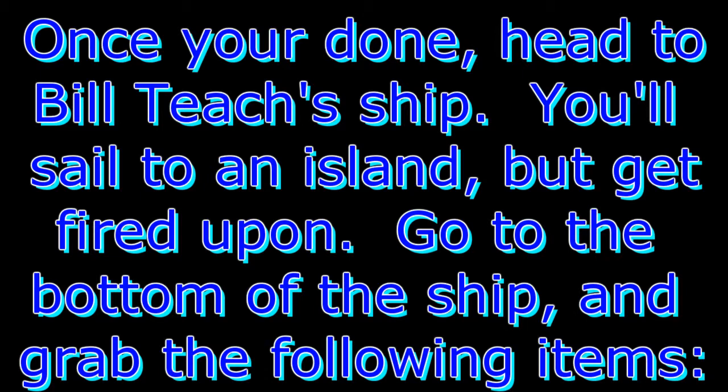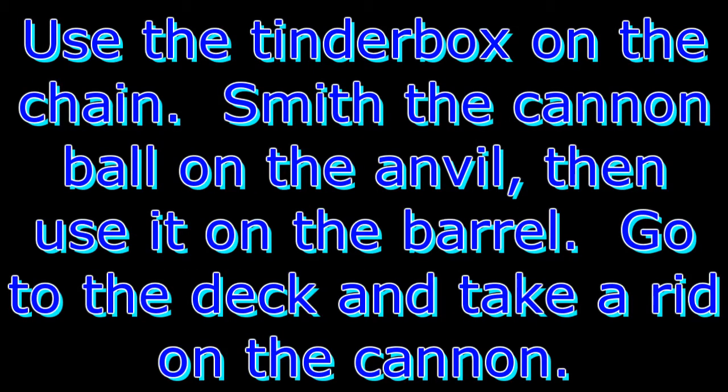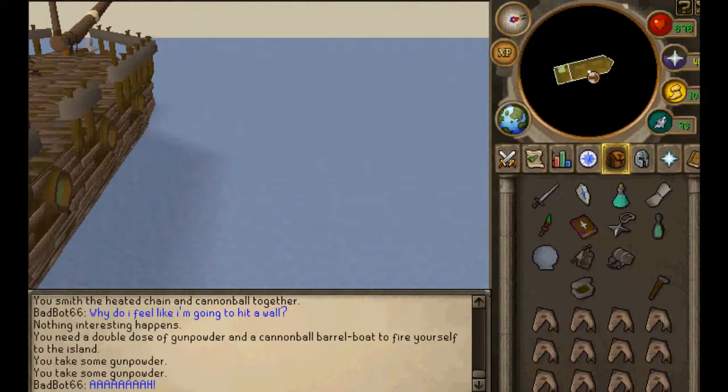You'll sail to the island where the factory is located and you'll be fired upon. Go downstairs, grab the hammer, tinderbox, search the repair locker and the gun locker, then grab a barrel and some gunpowder. Use the tinderbox on a chain, then smith the cannonball on the anvil and use it on the barrel. After that, go up to the top deck and take a ride in the cannon. Boom.